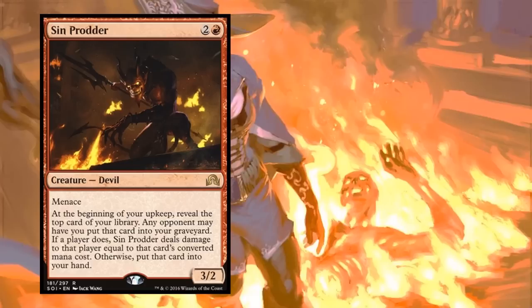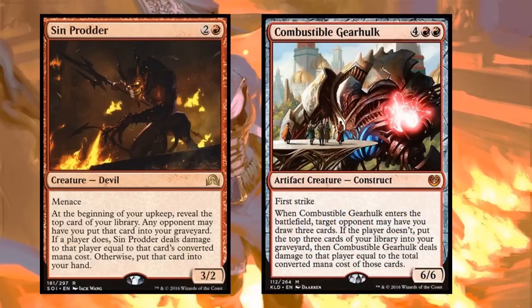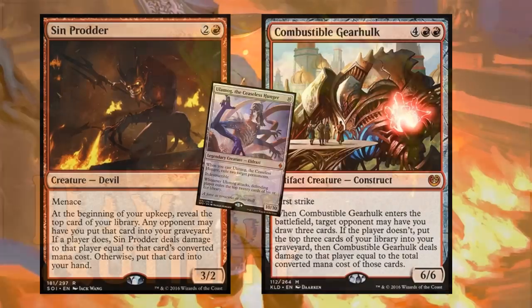Another version I like is Combustible Gearhulk - if an opponent doesn't let you draw three cards, they take CMC-worth of damage for three cards milled into your graveyard. If you're running cards like Ulamog, Combustible Gearhulk can deal a ton of damage. Both Sin Prodder and Combustible Gearhulk represent damage and card draw, though you don't get to pick exactly what you want, making them not as strong as some other cards.